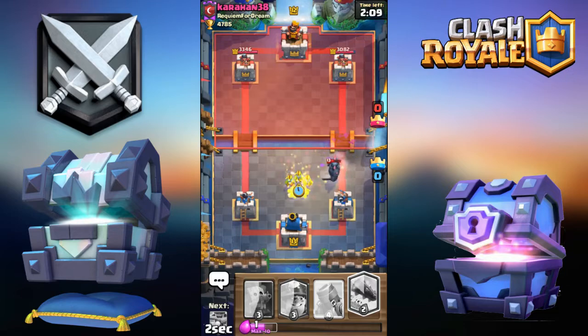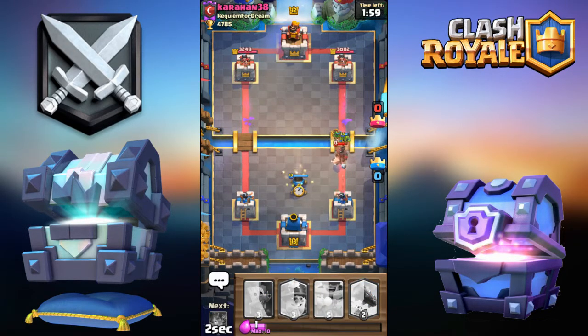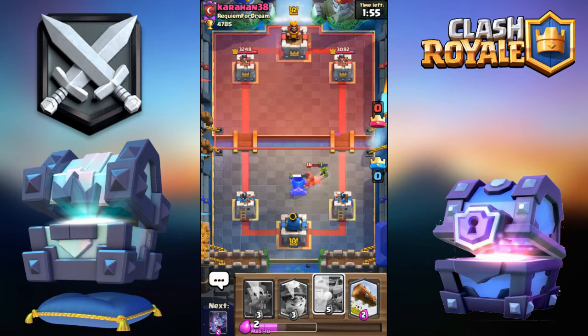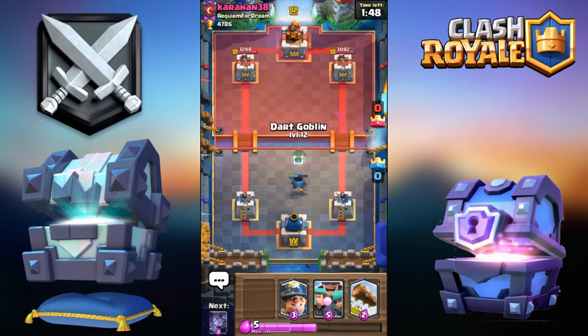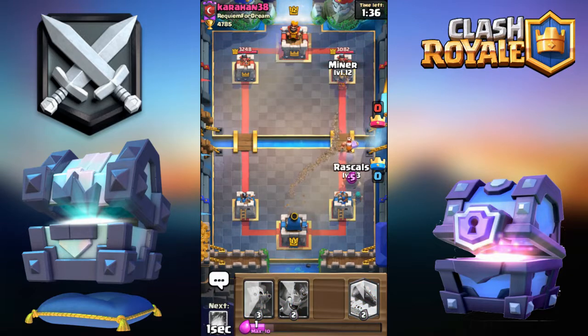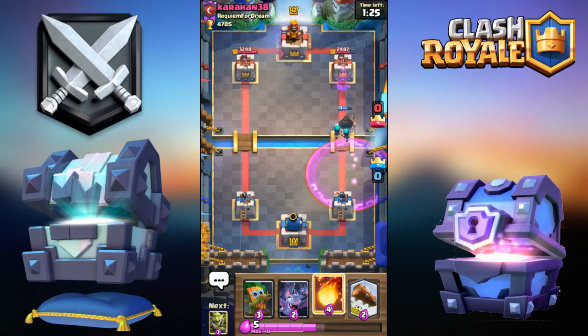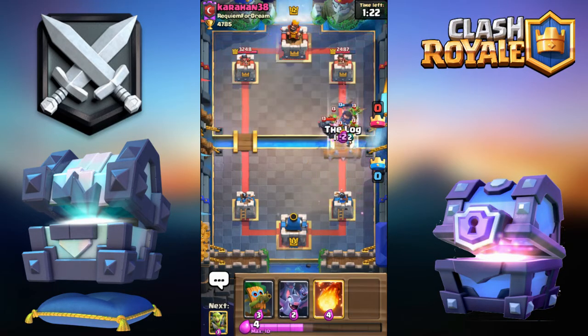Alright, we'll go goblin to distract since that Pekka is going to get one-shot. I'm actually playing this pretty well so far. As a demonstration for defending a Lava Loon push: go four rascals down, Dark Goblin up, and always be ready with bats. If he goes Mega Minion or minions, you need to have fireball ready to deploy. The Dark Goblin can survive with a sliver of health to take care of the balloon, but you'll always need to fireball it back since Dark Goblin doesn't do enough DPS.